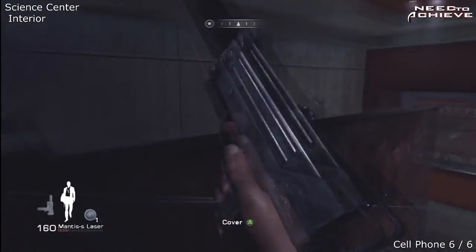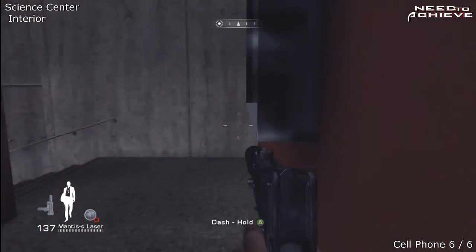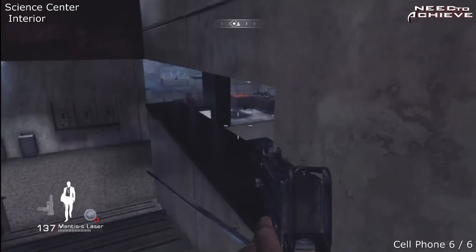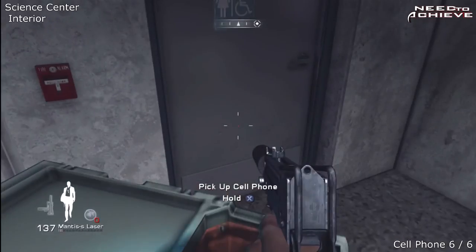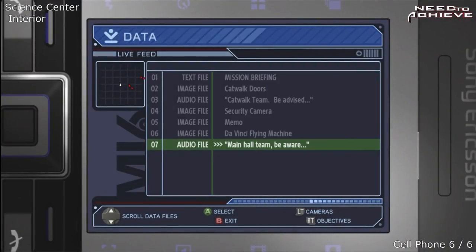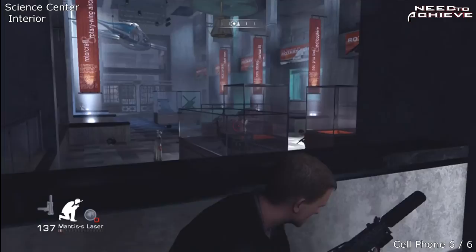In the same area again, after you clear the top area, you go down this set of stairs — the only set you can go down, so you can't miss them. There will be a guy at the bottom of those stairs. As soon as you get to the bottom, look left and the cell phone is on some sort of rubbish bin. And that's it for level eight. I'll see you guys and girls in the next one.